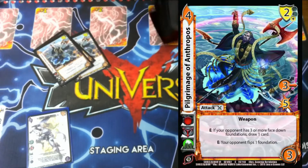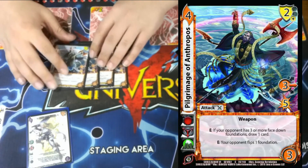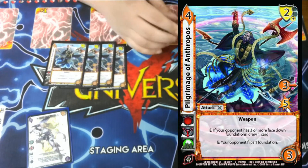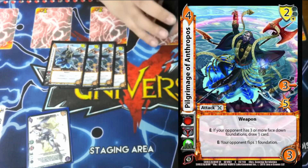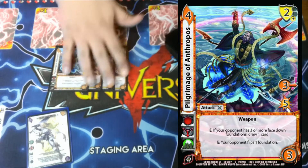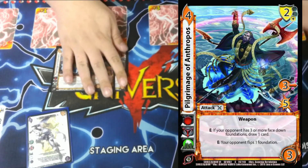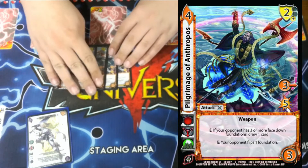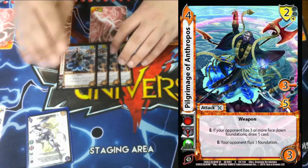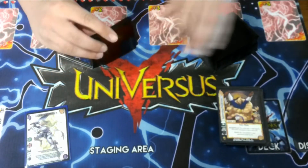Four Pilgrimage of Anthropos — it's a 3 mid for 5. E: if your opponent has three or more face-downs, you get to draw a card, increasing your hand size — which is very likely to trigger. E: your opponent flips one foundation, same as Pile Driver, making sure we flip something during our opponent's turn so Siegfried and other effects can't be negated. Having a 2 low block makes it very, very good.